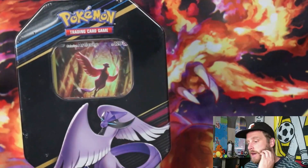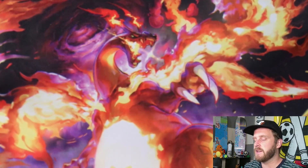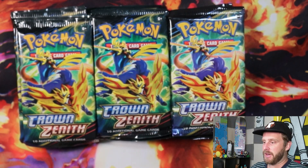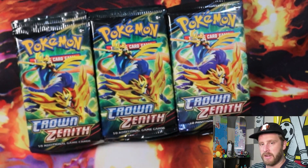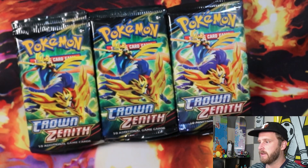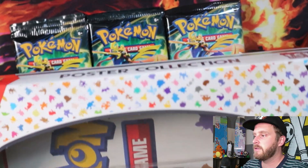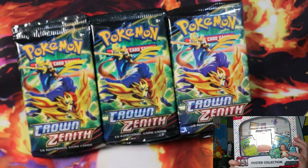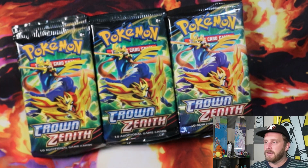Let's open some packs! I'm going to go ahead and get all these open — I really think you guys need to see what's inside. We got our 12 packs, all separated out. Look at this color difference — weird, I don't get Crown Zenith, man. I'm also going to open up this 151 poster collection, just because I've had it sitting behind me for like a month.